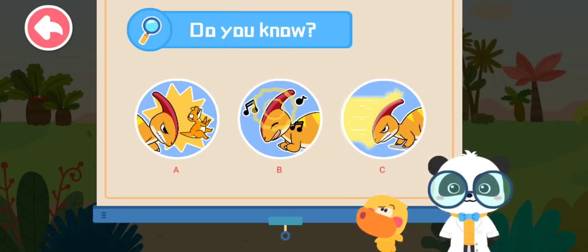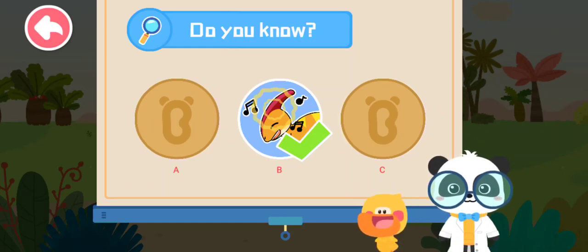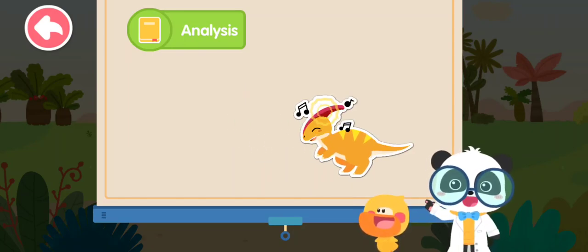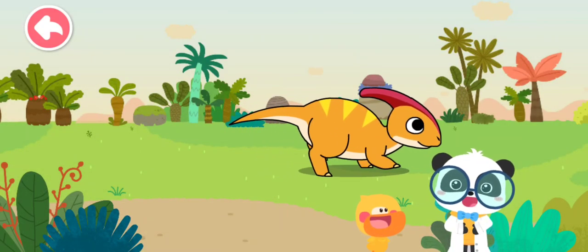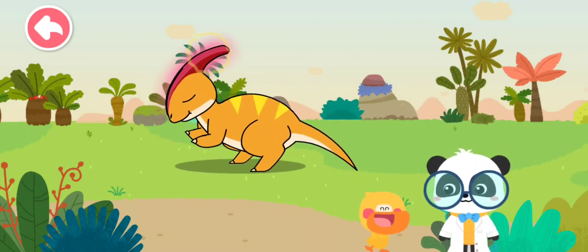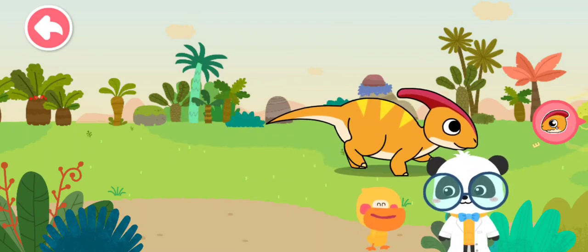B — emitting a special sound. That's right, you are right! Scientists think that its crest can emit a trumpet-like sound. Parasaurolophus interacts with each other through the crest. Parasaurolophus is particularly sensitive to the sound from its babies. If the babies get lost, baby Parasaurolophus can emit sound through the crest.